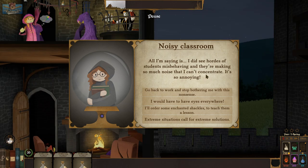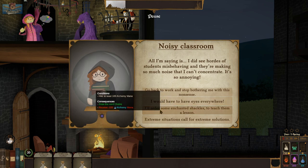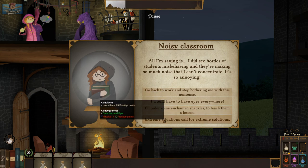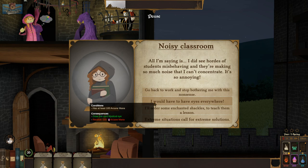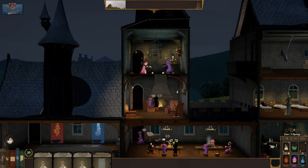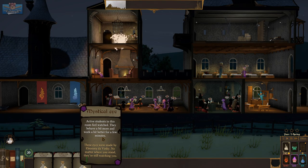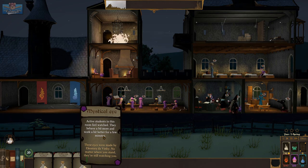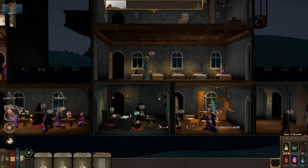I did see hordes of students misbehaving — they're making so much noise I can't concentrate. Options: go back to work; draw a mystical eye card; order enchanted shackles and teach them a lesson; or draw the pyre card. Mystical eye will spy on people — active students in the room feel watched, they behave and work a bit better for a few minutes. These eyes were made by Eleonora Da Vinci — as if that's a little reference in there.